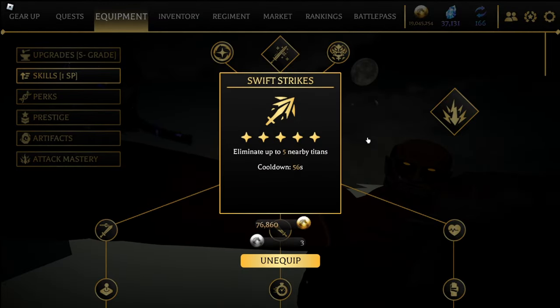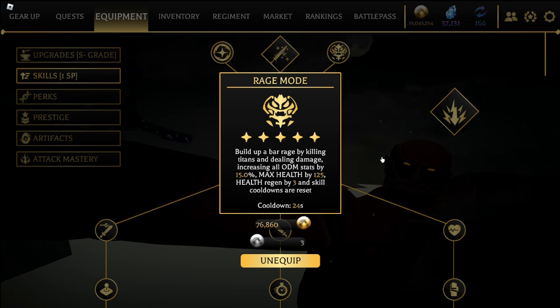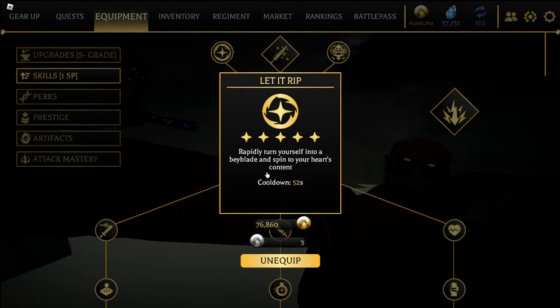First off you're gonna need Swiss Strikes, which eliminates up to five nearby titans — this is very important. Next you're gonna want Rage Mode to build up your rage bar, activating more health, ODM speed, and health regen. This way all your cooldowns also reset.